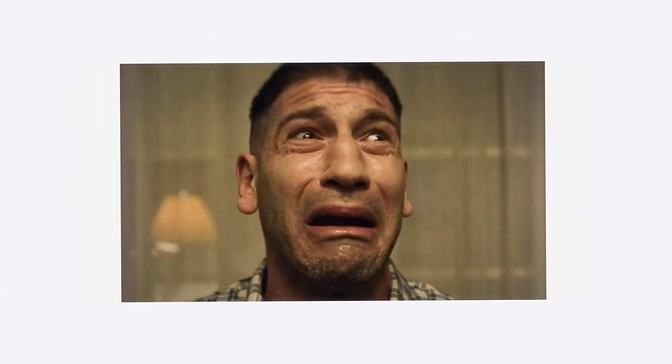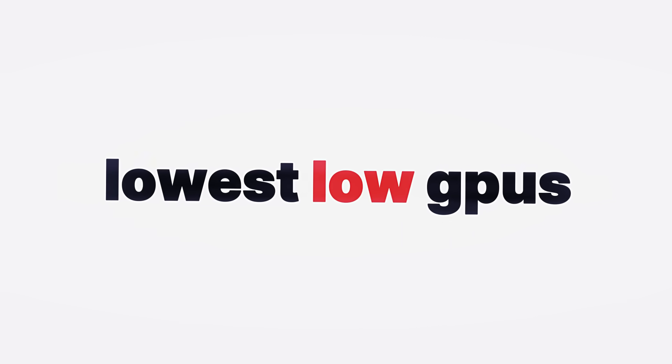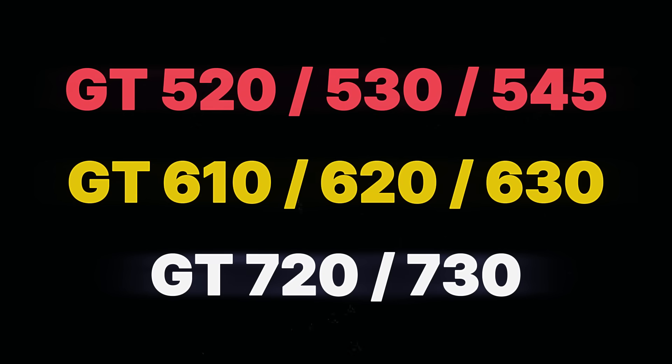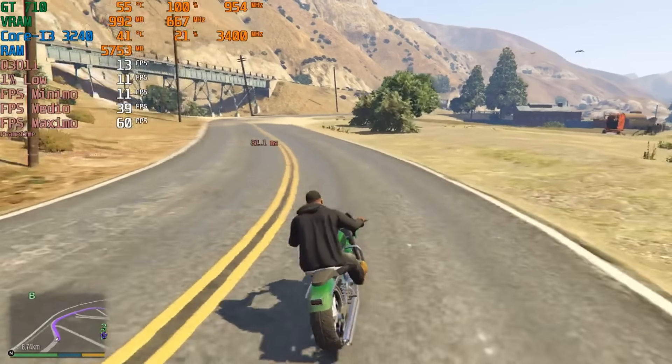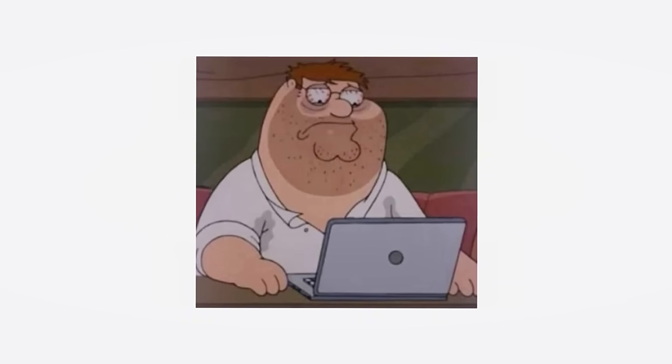Let's start from the very bottom. These are the kinds of graphics cards that can barely run modern games. At best, you might play something like Minecraft or CS 1.6. The lowest tier is opened by cards like the GT 710, GT 1030, and other office-level GPUs. These graphics cards are extremely old and basically useless for gaming. You simply won't be able to run most modern titles on them. I also want to add all the GTX cards from the 500 and 600 series to this category. Their drivers haven't been properly updated since the Dinosaur Age, and many modern games simply won't launch.